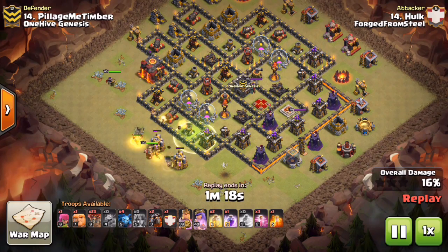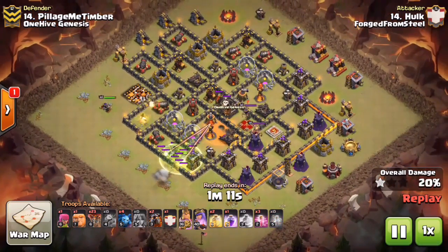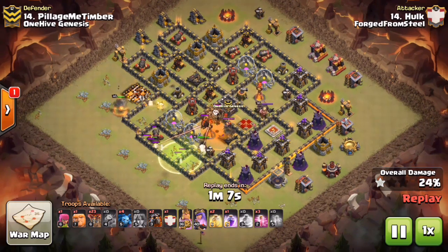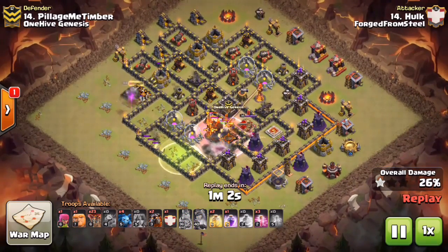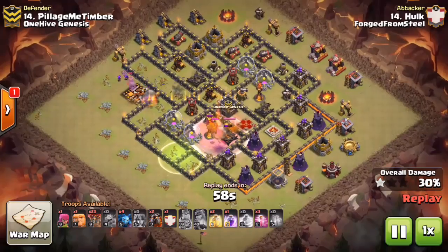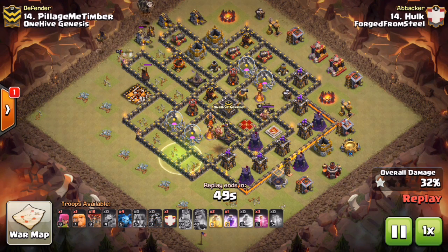He drops the jump — notice he kind of spread the Valkyries out on each one of those elixir pumps, so the valks are spread out and kind of get stuck. They're already taking damage from the Inferno Tower, and a few of them get stuck on that cannon over on the upper left-hand side. Even under rage and under the BK ability, he was not able to take out that Inferno Tower. When we saw this attack live we already knew he was going to be in trouble, with that Inferno Tower still up and the queen just beating on some trash.